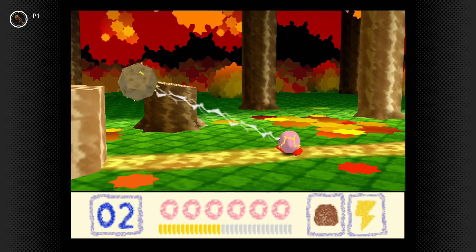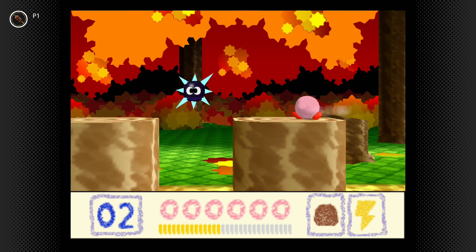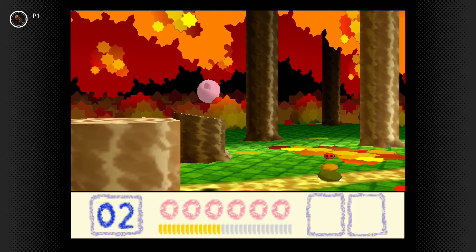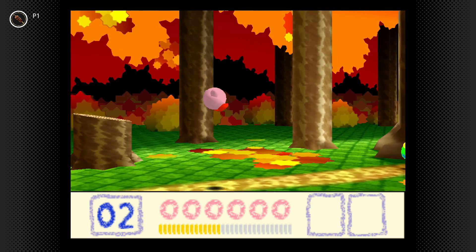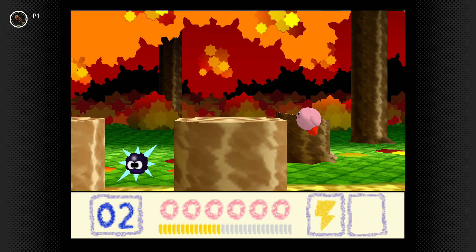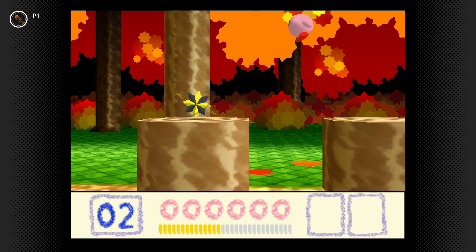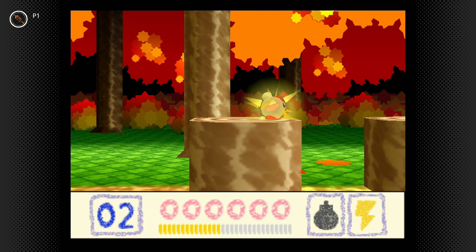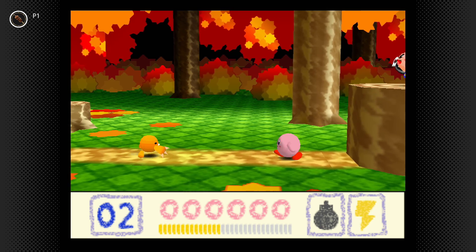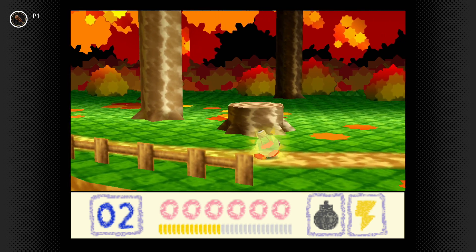Stone and electricity is like a weird gravity rock thing — you can't really control it but it homes in on enemies. However, electricity and bomb is another one referenced in Kirby and the Forgotten Land — you become a light bulb! You can walk around at normal speed, still jump, and you're basically invincible while the electricity is going. Pretty sick.